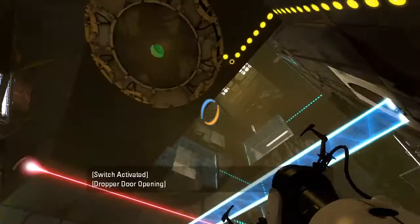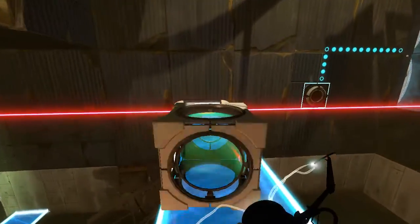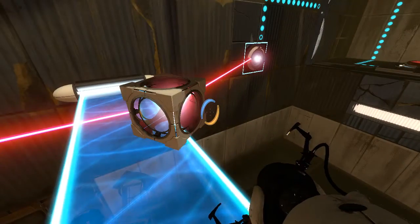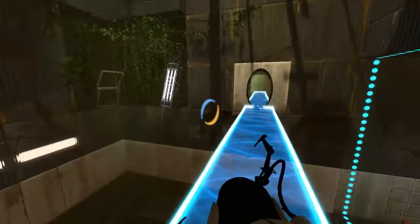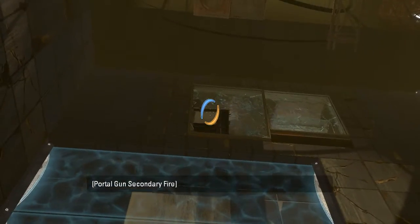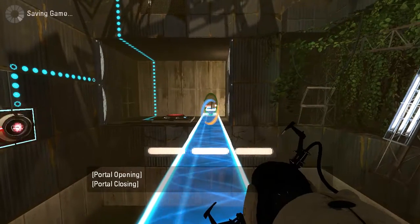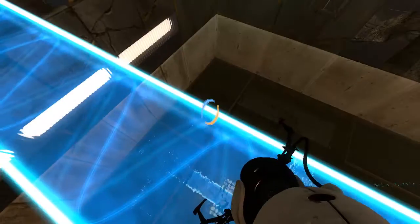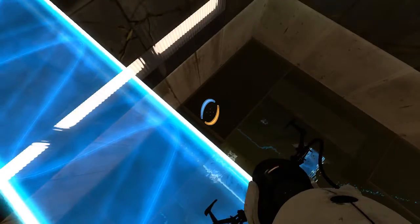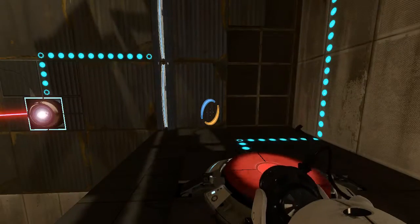Got an actual puzzle. Not to say that everything else we did wasn't a puzzle — it's just more of a traditional-looking puzzle. So let's get our bearings. This is a cube. The laser. That is precariously balanced. And some broken-looking glass that I feel like I can no longer shoot through. There is a platform here — very suspicious platform — might be for making sure you don't get trapped and have to die.